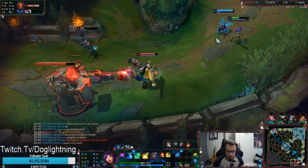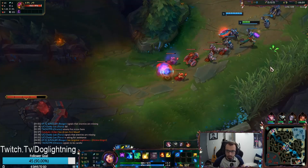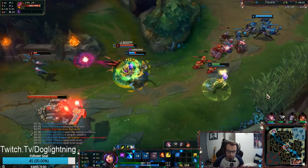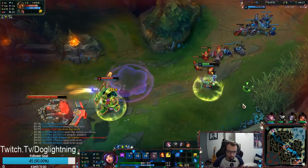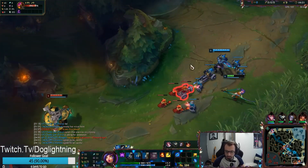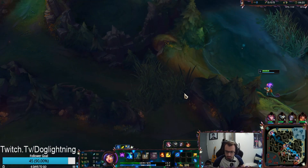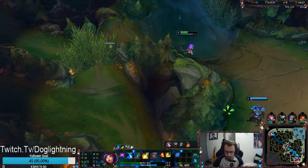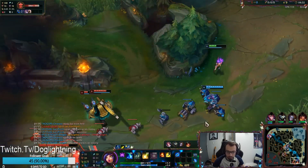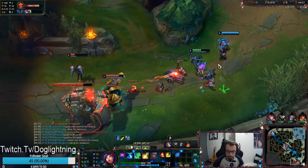Neeko is really good against Nautilus as long as you learn that technique to avoid the auto out of a hook. Here's another technique: I send my W out in front of me so I can go for harass, and if Nautilus tries to hook it'll hit the clone. Just be careful — if you have your W down and he doesn't hook, you'll have to play safe for a while. I see Udyr on the bottom side, so I go place a ward in the tri-bush. We have the crab in river so we can still play aggressive.